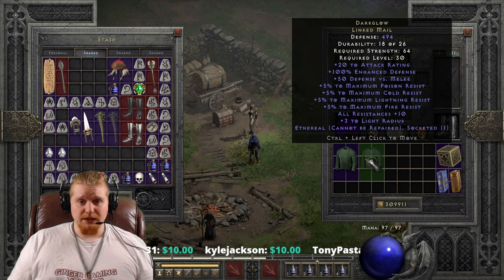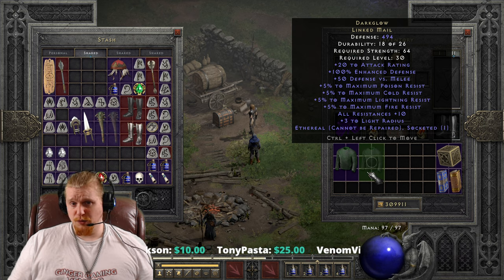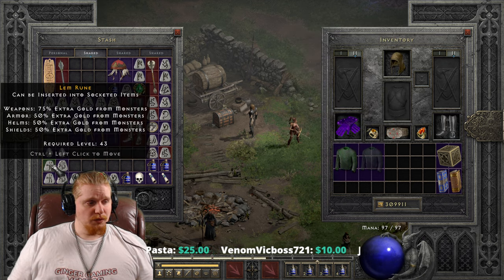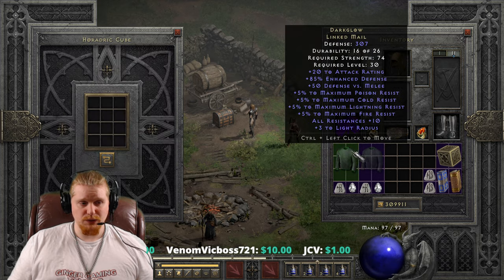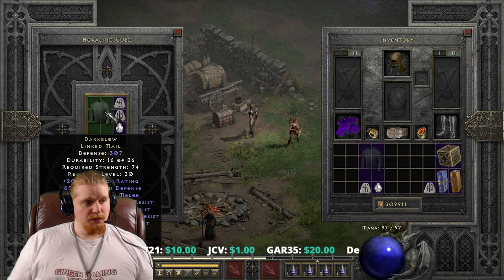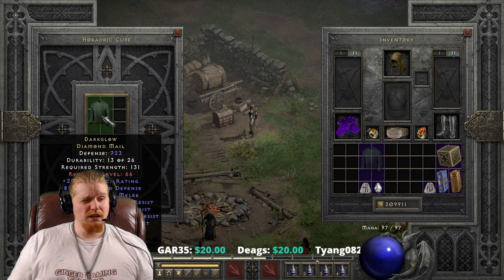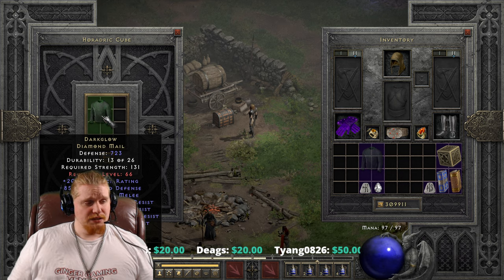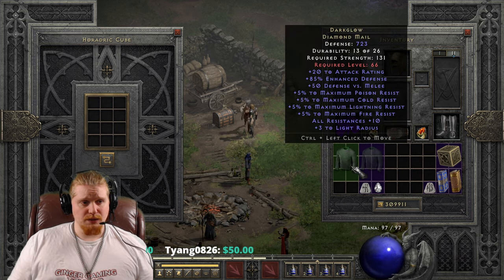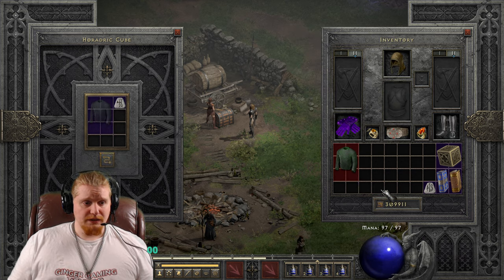This could be your early Guardian Angel while you're doing Nightmare Council runs, until you get to Hell and upgrade to the Guardian Angel Templar Coat. But let's look at what happens if we upgrade it one more tier to the Hell difficulty version. Using the Lem, the Ko, and a Perfect Diamond, it upgrades from 307 defense, 74 strength, level 30 to 723 defense, 131 strength requirement, level 66. The level 66 requirement is pretty high, and 723 defense is actually kind of low. I feel like at this point, the Guardian Angel Templar Coat is easily lapping it.